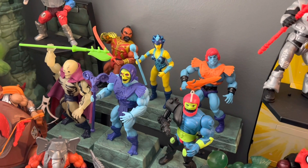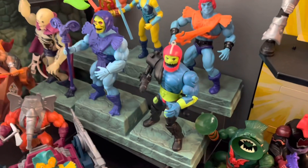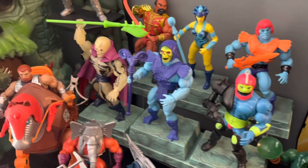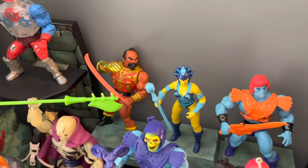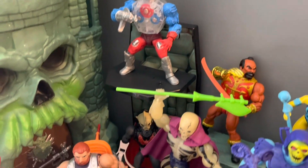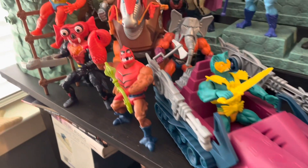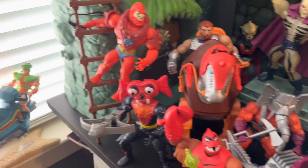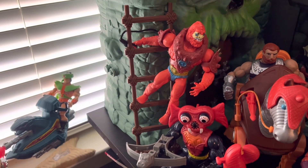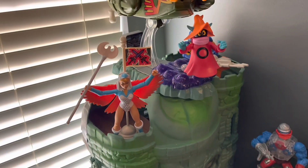Then we've got some evildoers over here. There's Skeletor and my personal favorite villain, Trapjaw. And they've got a very cool Scareglow. Evil-Lyn, Faker, and Jitsu in the back. And there's Roboto and Hordak. We've got Merman and the Land Shark up here. There's Clawful and Antennae. Snout Spout, Fisto. And Beastman climbing up the ladder trying to get into Castle Grayskull.